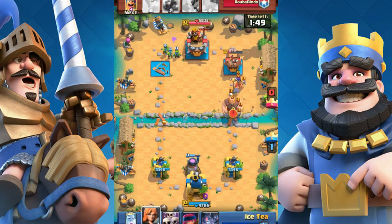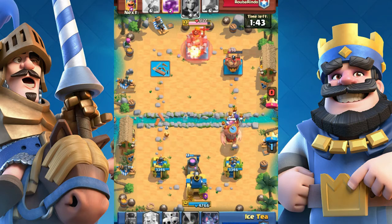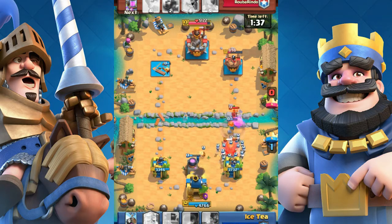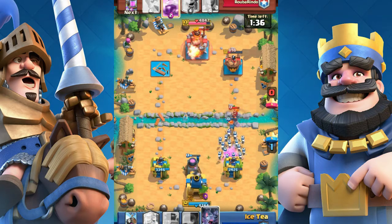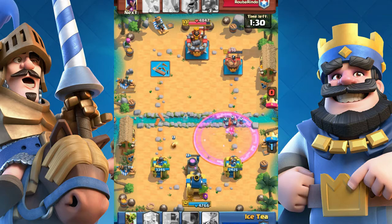Tip 5: By using tank killers. Tank killers are like Mini Pekka, Pekka, Skeleton Army, etc. In this case, he drops a Witch and a Giant, so I block the Witch and use the Skeleton Army to counter the Giant. But if he ignores my Skeleton Army, they'll turn and hit the tower.